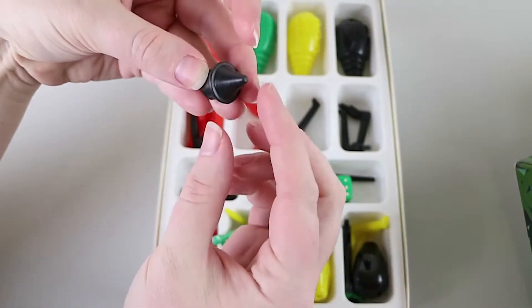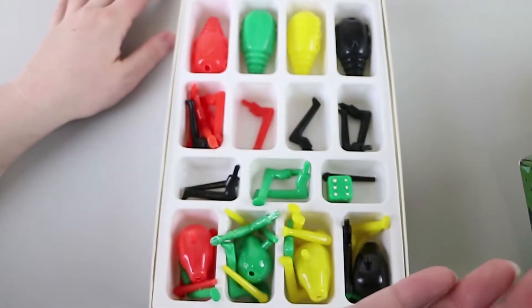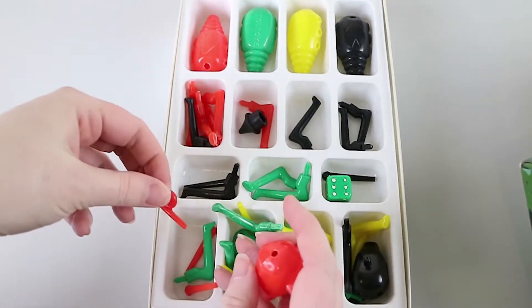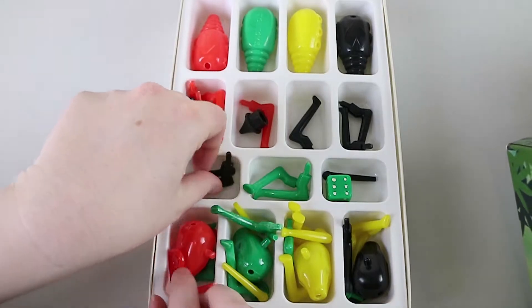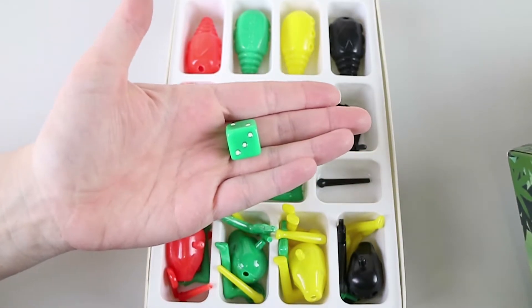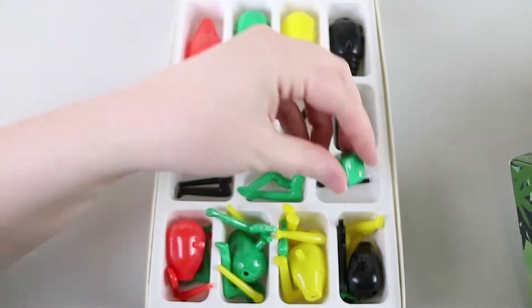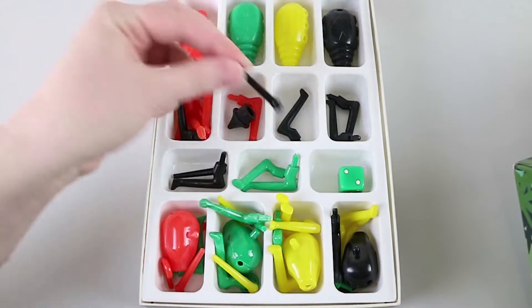I'm trying to find the other pieces — we should have sorted this. I can't find the other pieces hiding at the bottom. There we go, there's another one. They come in four colours, and it says you can play with as many people as you want if you have multiple sets — as a party game. We might just quickly sort the colours.